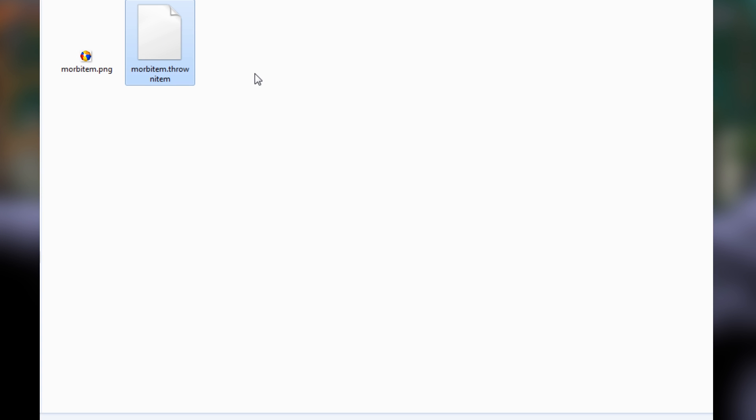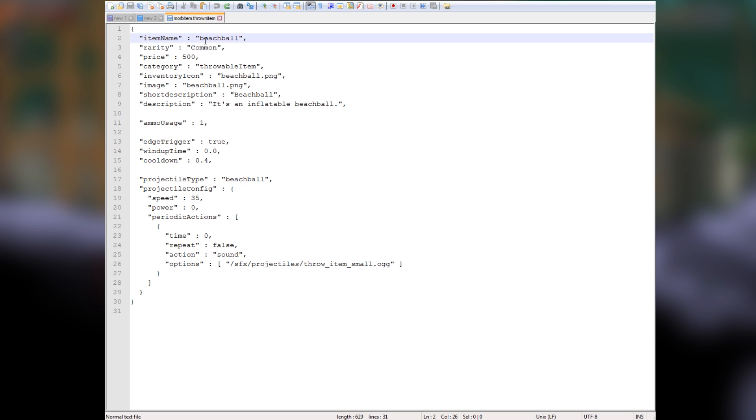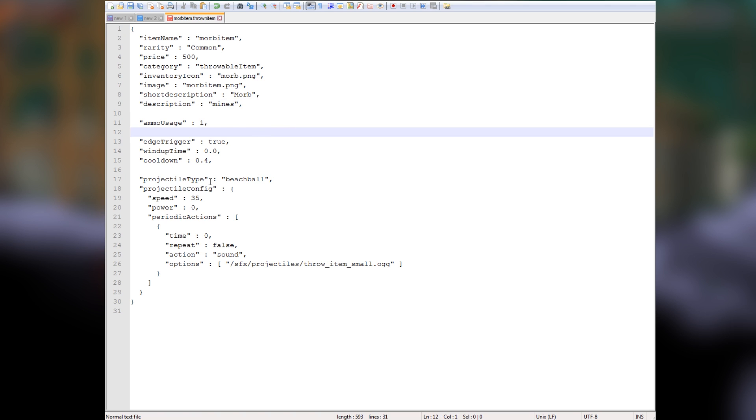Highlight and copy the morb item name so it's easy to paste. Open that file in your editor of choice - I'm using Notepad++. Change the item name to morb item. You can leave the rarity and category the same, but you can change the price and rarity if you want. You need to change the inventory icon to the morb dot PNG and the image to morb item. Change the description to whatever you want.